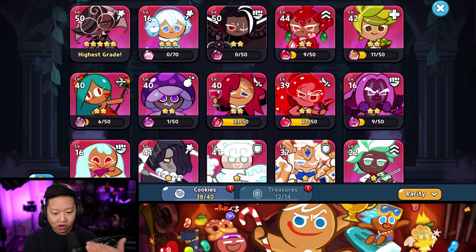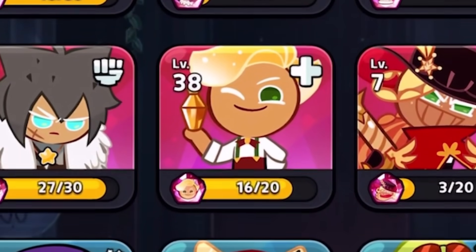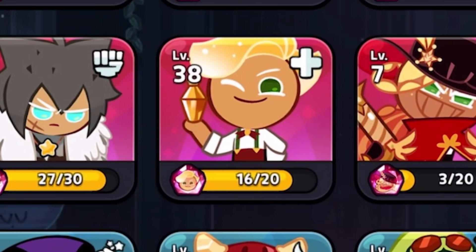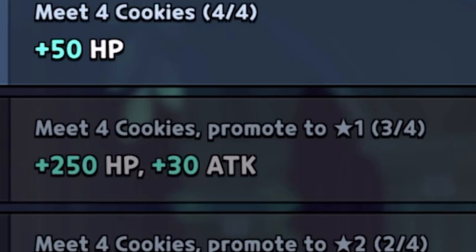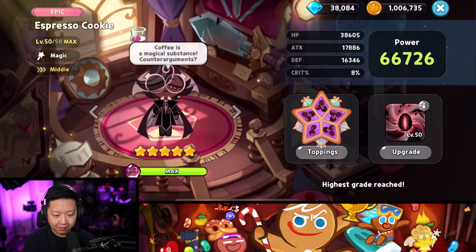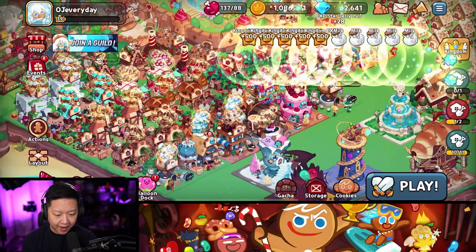It's a full-on RPG where you can level everyone up. Sparkling Cookie — I just need four more Soul Stones. Bonds: if I can get all these cookies to one star, Sparkling is the last one behind. If I get one star, it's going to be plus 250 HP and 30 attack for everyone in my party. I might have already maxed out Espresso Cookie because she's double S tier.